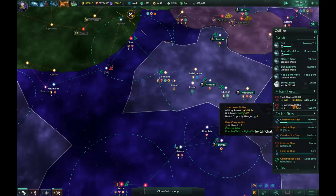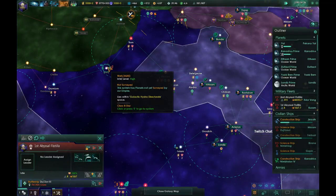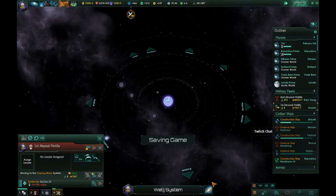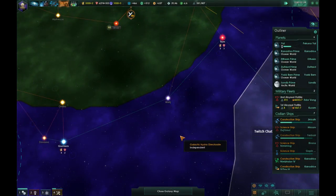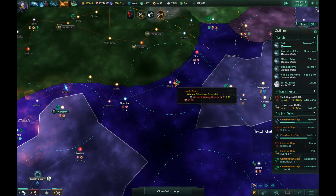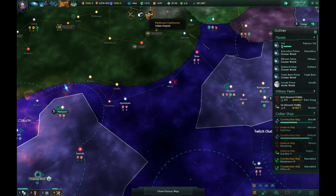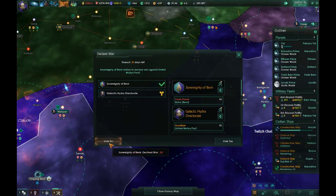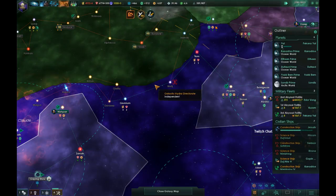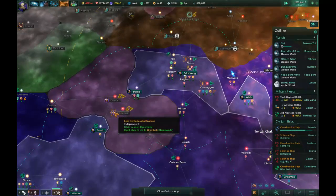We'll take it. Let's go ahead and send in our first abyssal flotilla. Let's go to the weapon system and deal with the ancient mining drones there that would appear to be plaguing the system. We voted no — leave us alone.